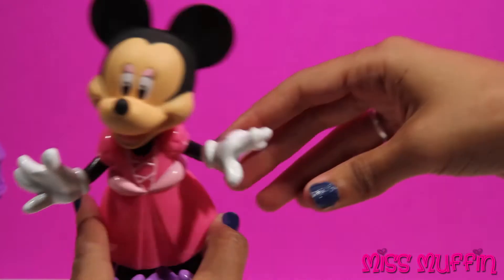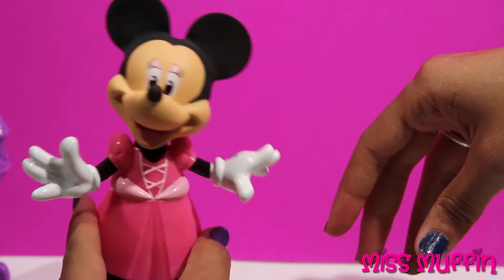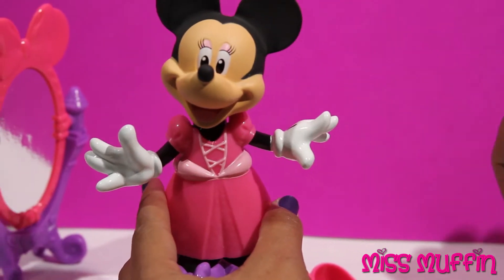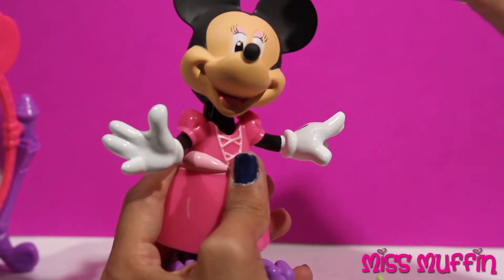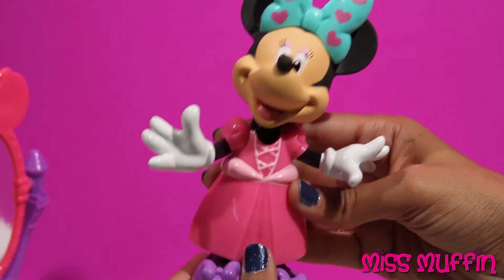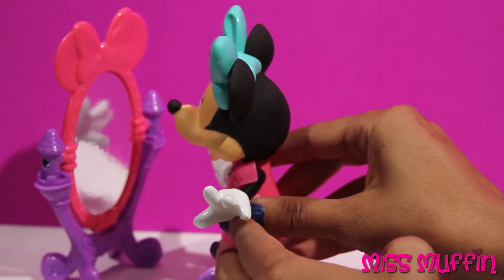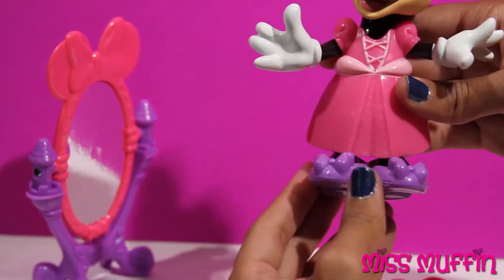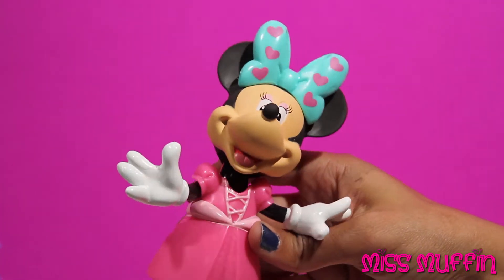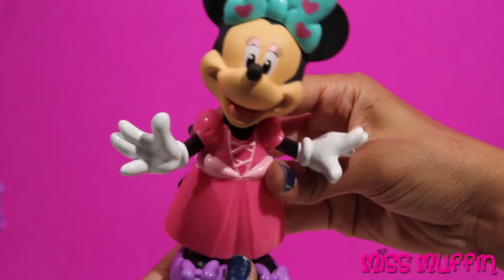And I need a bow — pink or green? Let's try the green bow. Put the green bow in her hair. The pink hearts on the green bow match my dress. I think it could be a bit fancier — this is a ball I'm going to after all.